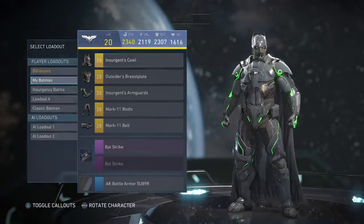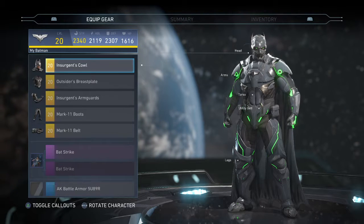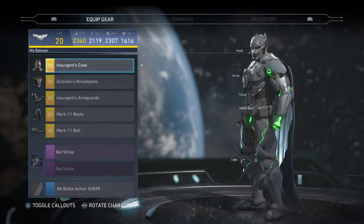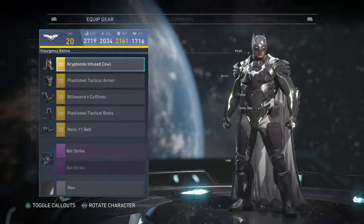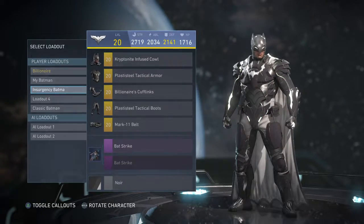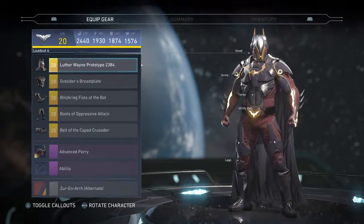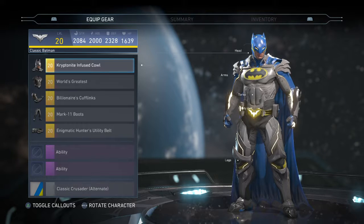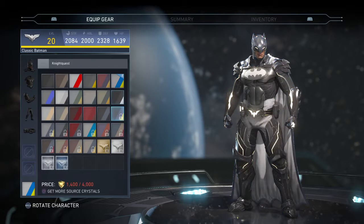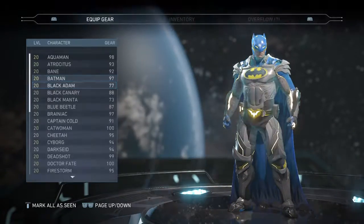This would be my Batman, but I actually like to call it the kryptonite one instead of my Batman. This should be my Batman slot, but I changed it to the kryptonite one. This is what I call my Batman - I used to call it Insurgency Batman but now I call it my Batman. This is his own run that I made, and this one is kind of like the classic Batman with the classic Crusader alternate shader. When I get the classic Crusader shader it will look more white instead of grey.